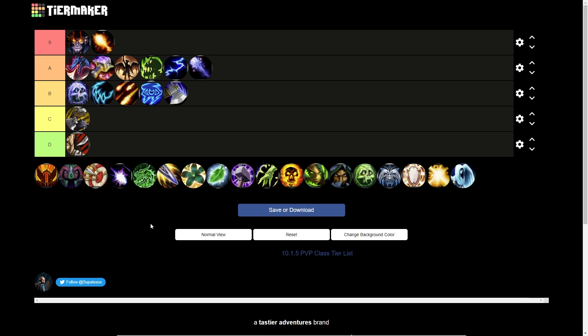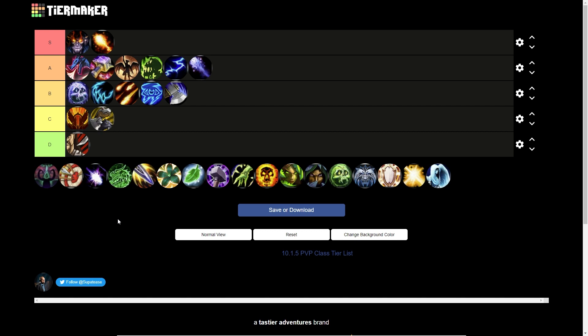Frost Mage goes in A tier. They're a two-minute class now with their revamped Icy Veins, they have Glacial Spike again, and Ray of Frost — a really powerful single target damage profile. They're still more of a flatter, less bursty profile which does slope them down in A tier, but their overall damage is really strong. Two Ice Blocks can be super powerful and they're just really good in general.